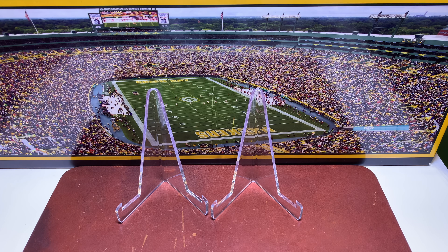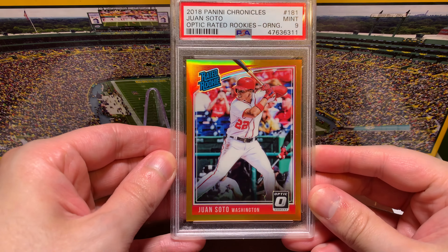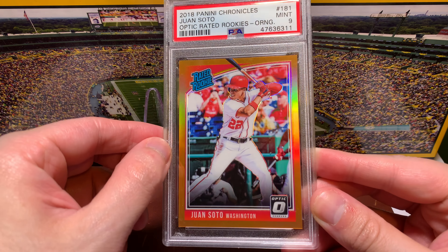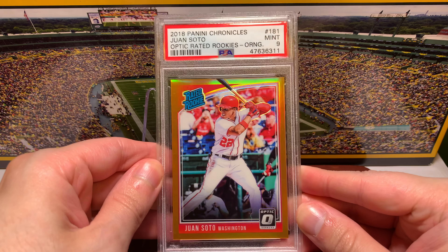Now two additions to my Juan Soto collection. I've been strategic, focusing on his earlier stuff — the golds, more limited cards, and rookie year parallels where I can find them. First: from 2018 Panini Chronicles — the Optic rated rookies orange parallel in a PSA 9, numbered to 199. Very cool looking with the shine and the halo etching effect around him. Really nice.